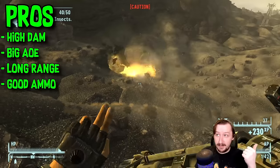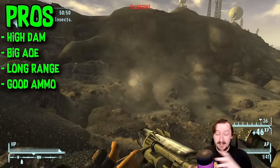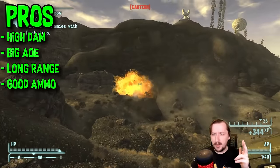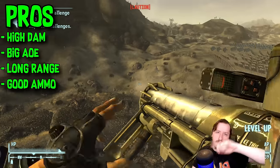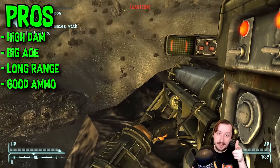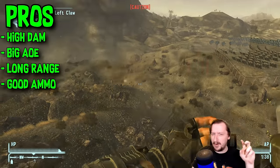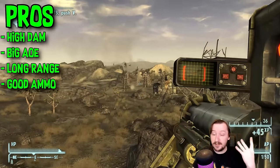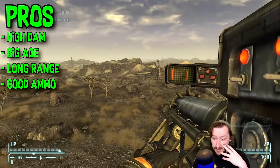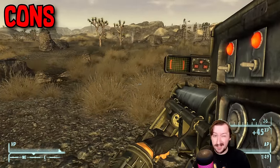For the pros of the missile launcher: it does really high damage, which is amazing. It also has a really big explosion radius so you can hit things in a pretty wide area. It has extremely long range for an explosive weapon — a lot of explosives require lobbing or arcing, but this one you just point directly at something and shoot. This is why it's kind of the sniper rifle of explosive weapons. It also has really good ammo, with a couple of interesting variants.